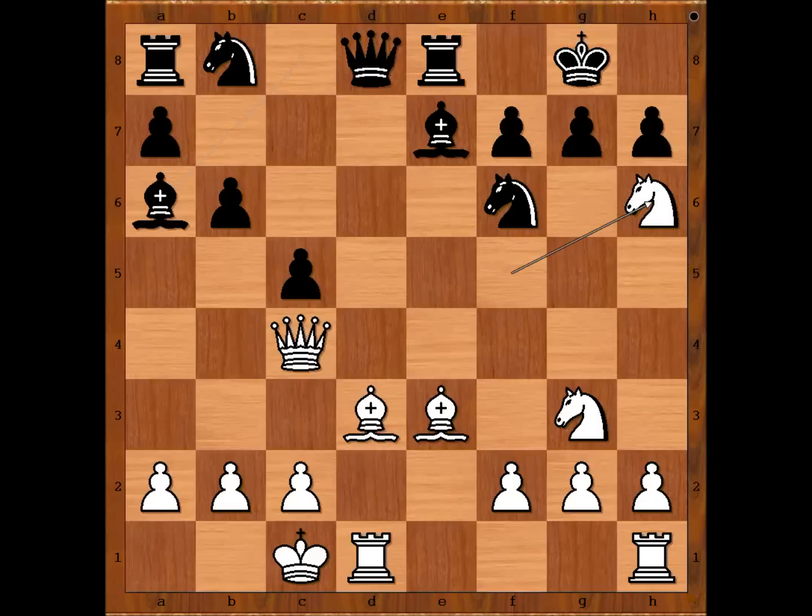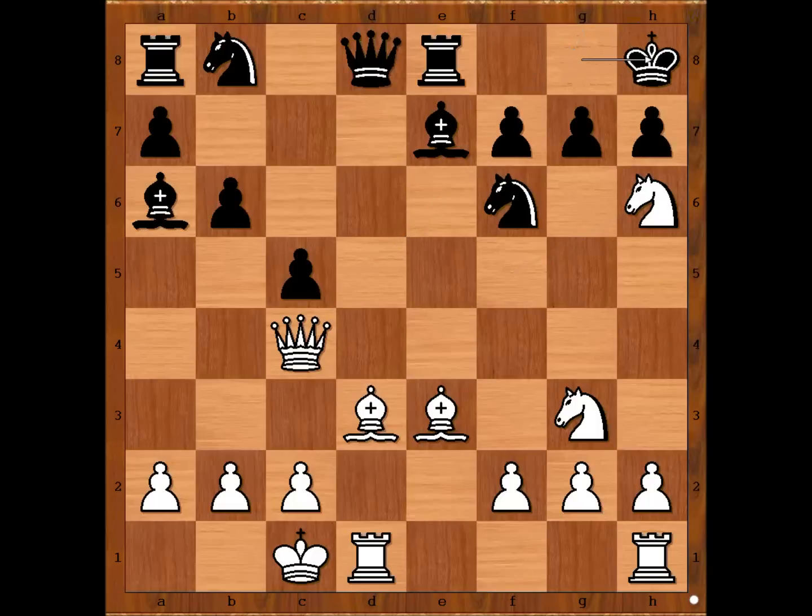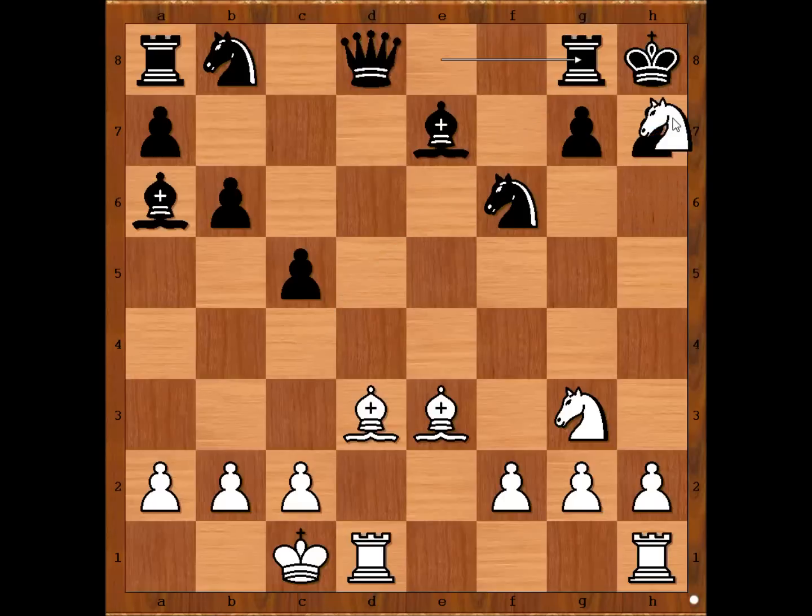The best move is knight to h6 check. The purpose of this move is to clear the path for the bishop. If king goes to f8, then queen takes on f7 — checkmate. And if king goes to h8, then knight takes on f7 check, king to g8, knight to h6 check, king to h8. Now queen to g8 check, rook takes queen, and the obvious knight to f7 — smothered checkmate.